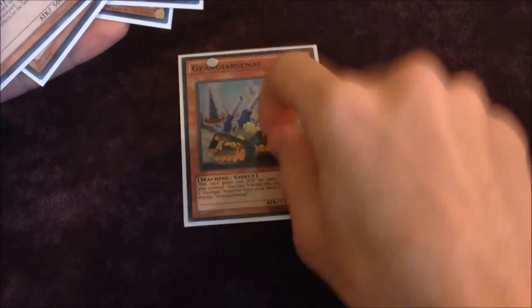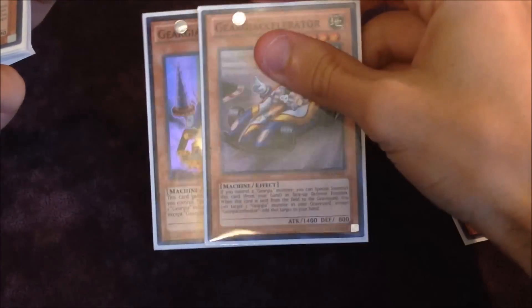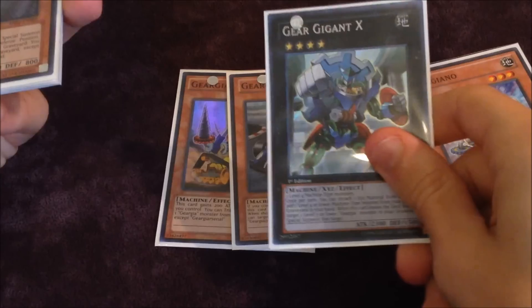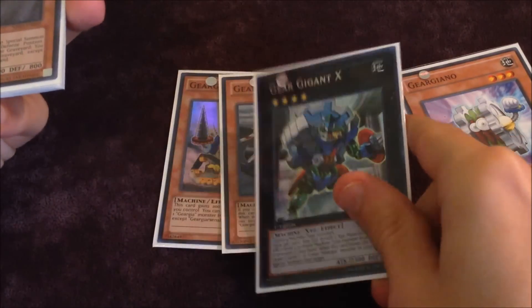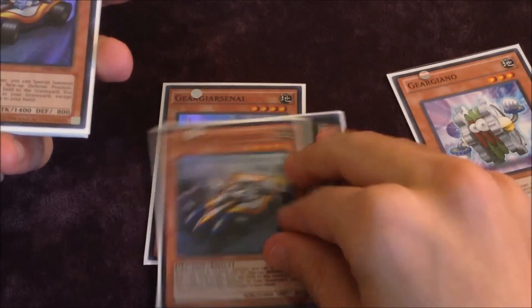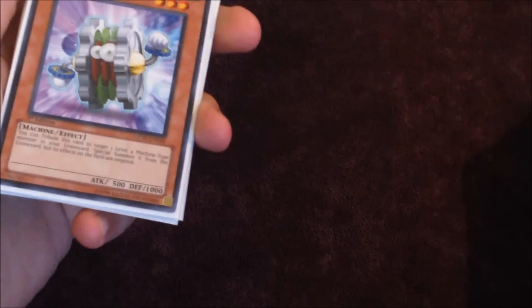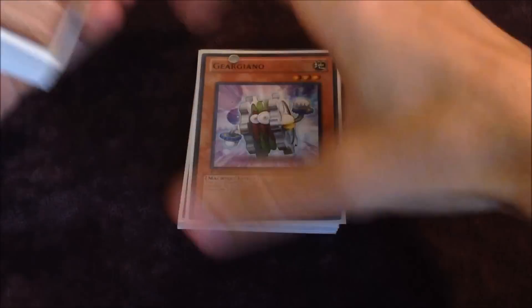You can still do the whole arsenal turn 1 — tribute itself, get Giri Giano, tribute itself to get back arsenal, then special summon accelerator from your hand. Since it's a 2-card combo, it basically makes your Giri Gigan an even better floater because you're going to be searching a card off of this. You'll pretty much be adding back accelerator or arsenal, typically accelerator. And then you'll be able to bring back Giri Giano if he dies. That play is still really huge and you definitely need Giri Giano for that. Overall, Giri Giano is probably the best Giri of all of them.